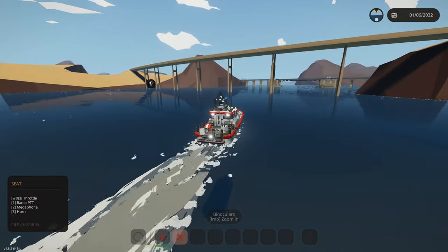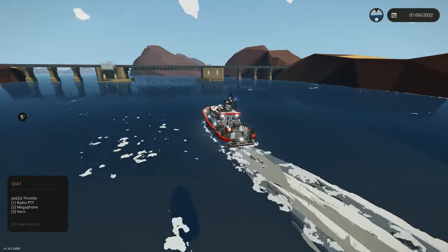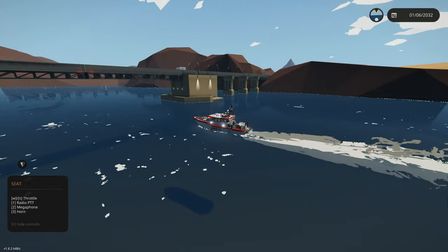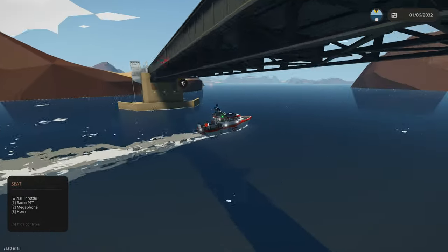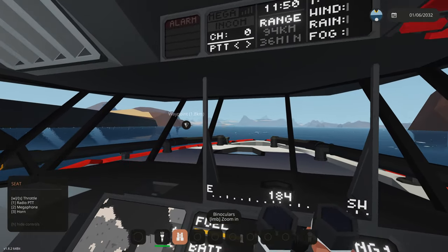We're squeezing under the bridge here. This is actually a train track bridge — you can transport fuel and build your own trains in this game. We're the perfect height, going straight under. There we go, didn't even have to open it. And I think we have eyes on the vessel already — is that the boat right there?